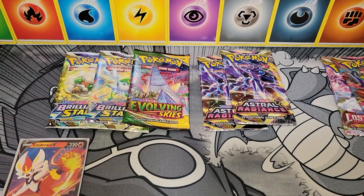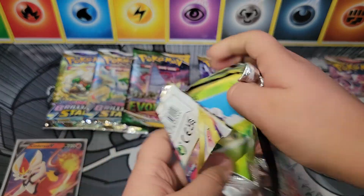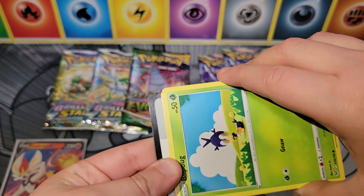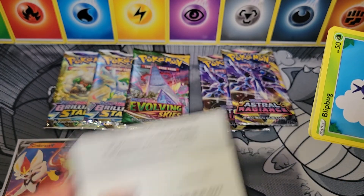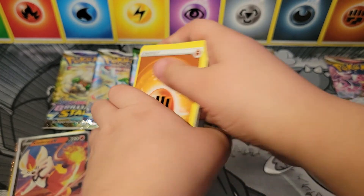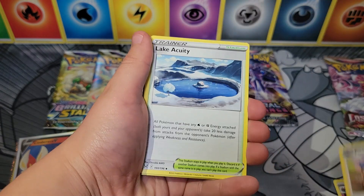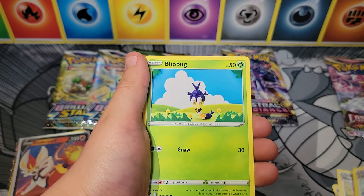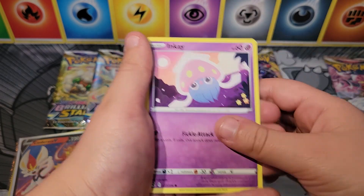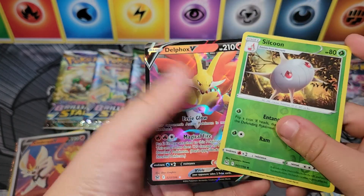Let's go some Lost Origin — can we get some Giratinas? We haven't got a Giratina yet. Well, we got a Giratina V. Lost Origin pack contents: Fighting Energy, Poipole, Miss Fortune Sisters, Lake Acuity, Blipbug, Finneon, Spinarak, Paras, Inkay, Reverse Silcoon, and a Delphox V. Very nice — awesome pull.